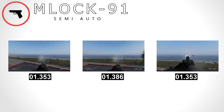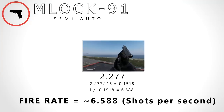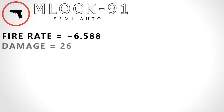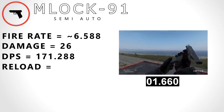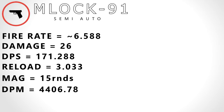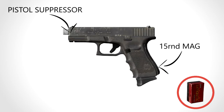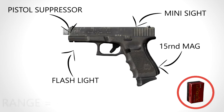The Glock — or the Mlock 91, whatever — here is its fire rate. Shooting 15 rounds in 2.277 seconds, giving us a fire rate of 6.558 a second. With a base damage of 26, this gives us a DPS of 171.288. Combined with the reload speed of 3.033 and a mag size of 15, we get a DPM of 4,406.78. Shooting 9x19, with a mag size of 15, and taking the pistol suppressor, flashlight, and minisight. It has a realistic range of under 100 metres.